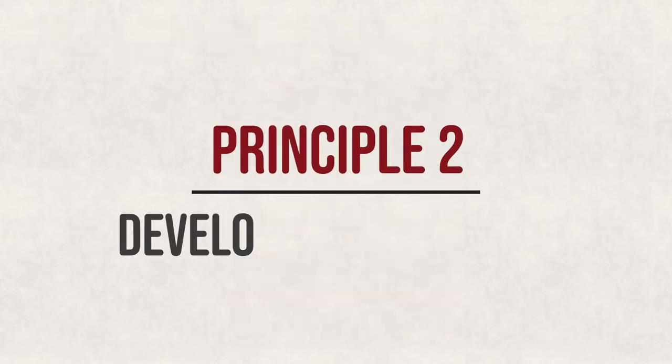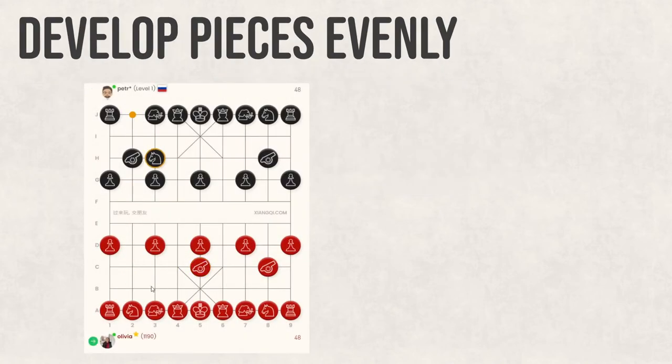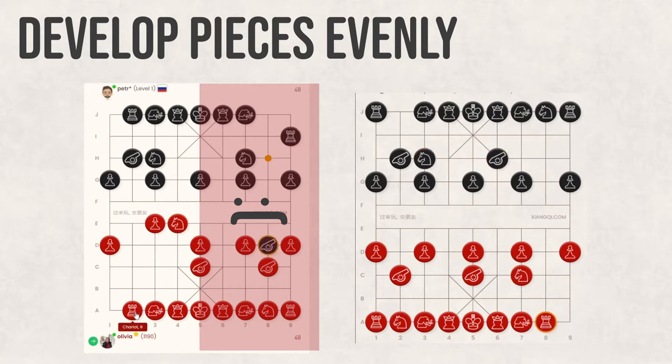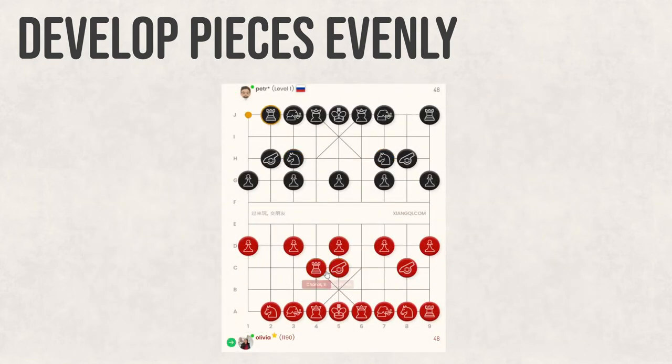Principle 2: Develop pieces evenly. In most cases, you shouldn't develop only one side of the board or only a single piece. Instead, you should let pieces on both left and right sides of the board participate in the battlefield. For instance, moving only your chariots will likely leave your horses and cannons in disadvantageous positions.